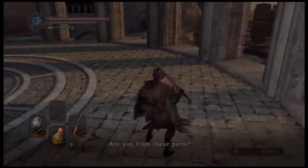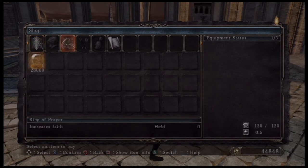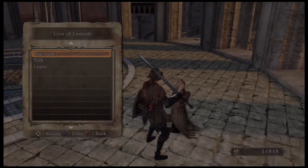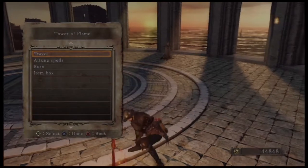There's an NPC here — this is Licia of Lindelt. She is a cleric girl who sells the Ring of Prayer which increases Faith, a Chime, a few Miracles, and Lightning Spear. I believe she is the only source of Lightning Spear in the game and she only has one copy. To make her move to Majula, go through all of her dialogue until she says 'I'll have to move soon,' then rest at the bonfire and she will move.